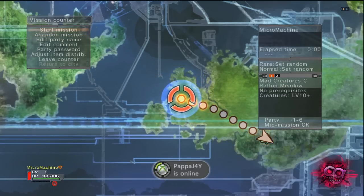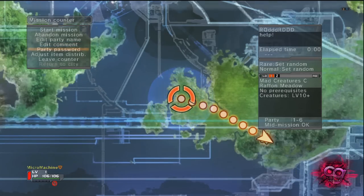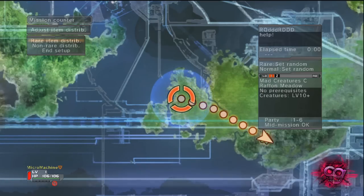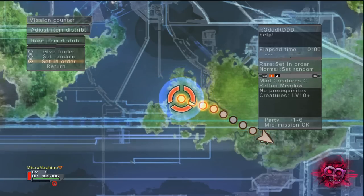Here you've got the option to abandon the mission, and you can edit a party name to whatever you want. Edit comment — you can put a comment in there, so if you wanted help during a mission you can put a comment there. If you want to be doing some solo runs, you can put a password on your mission so people can't come in. And the item distribution — rare items that drop — you can either give it to the person who picks it up, set it to random so it randomly goes to someone, or set it in an order so everyone gets an even distribution.